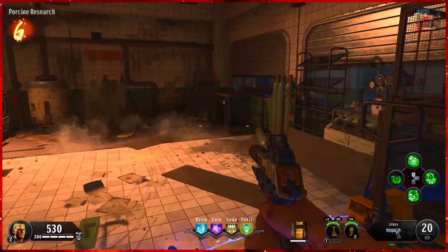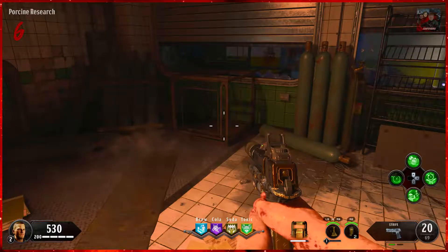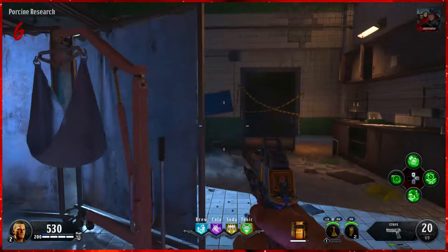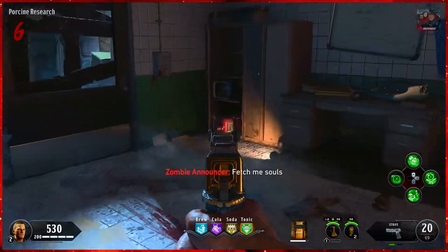The first location is located just to the right of the entrance in this animal cage here. The second location is to the left of the Tonic perk under this shelf here. The final part is located to the left of the Tonic perk in the far corner inside of this filing cabinet.